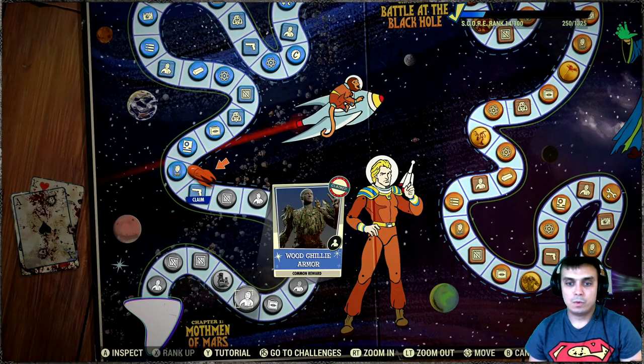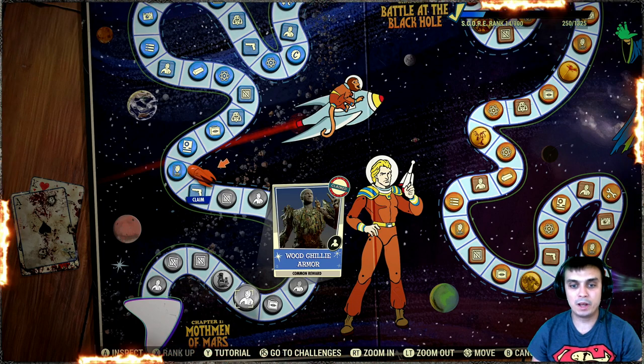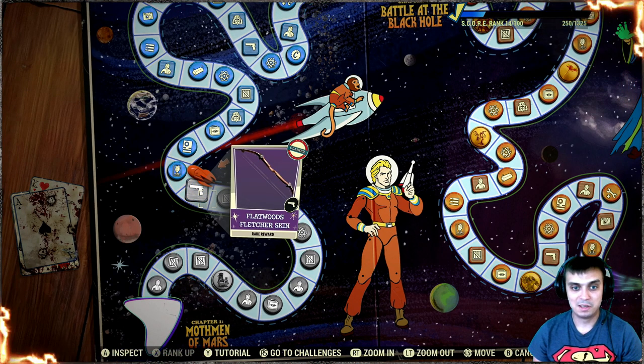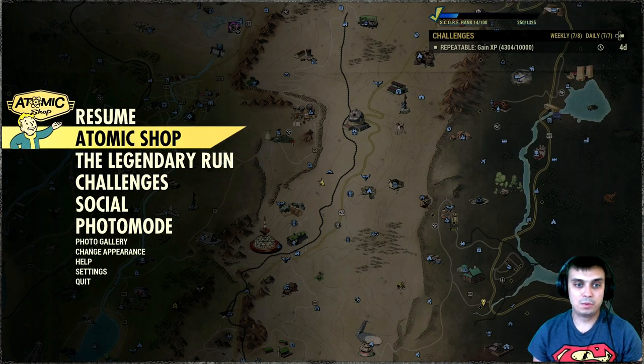So the ghillie armor, which is the skin for the wood armor, is unlockable at rank six — not super far away — and you will be able to unlock it with pretty much no problem. Once again, this is Legendary Run Season One for Fallout 76, and I unlocked this beautiful skin right now.